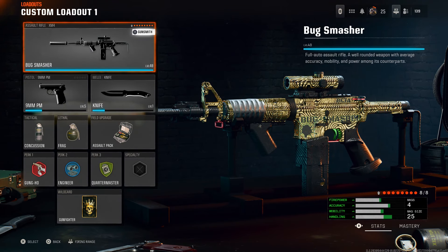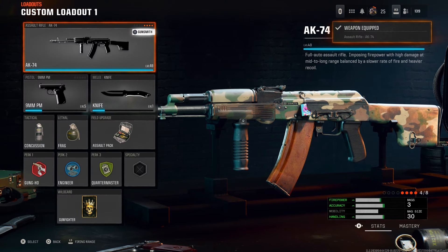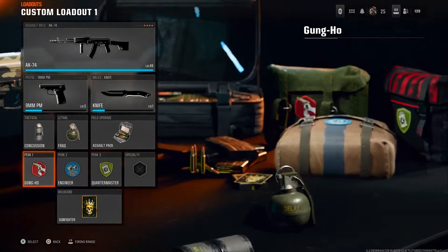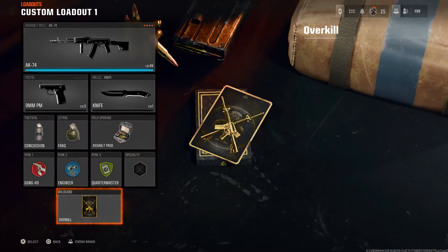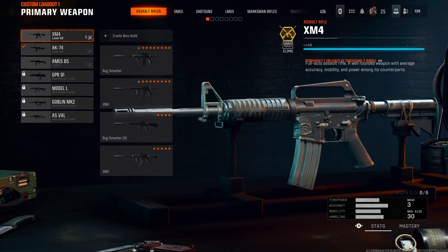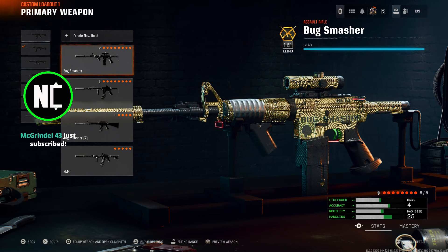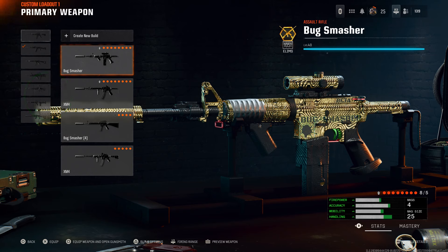Once your donor weapon is set up, click on the weapon and go to the gun you want to put the camo on — I'm going to use the AK-74. Equip the AK-74, then go down to wildcards and take Gunfighter off, replacing it with Overkill. Once you've replaced it with Overkill, go back up to the weapon section and hover over the weapon you saved that has all eight attachments on it.